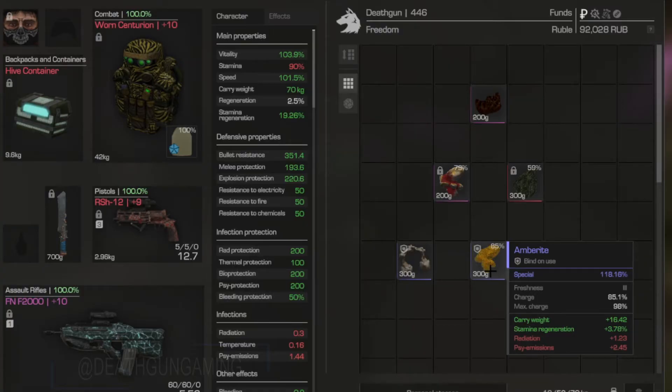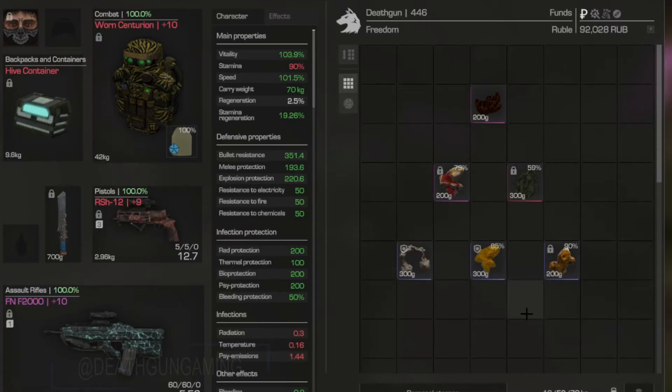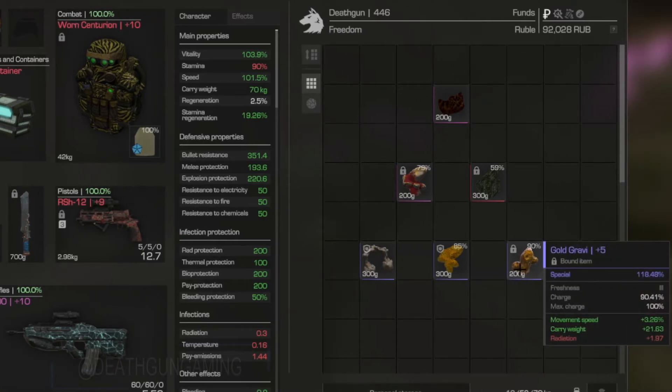I'd say Amberite is number two right now for pure carry weight, but let's talk about the last one — my personal favorite carry weight artifact — and I love stacking these on my forager: the Gold Grabby. When I'm farming I like to get my materials and run back to base as fast as possible once I'm loaded up, and the Gold Grabby gives you just that. The two things you need most when farming: carry weight — a ton of it — and movement speed. Stack a couple of Gold Grabbies with a Spiral and you'll run very fast and carry a lot.